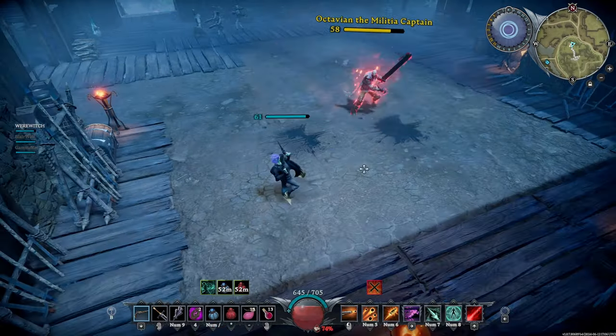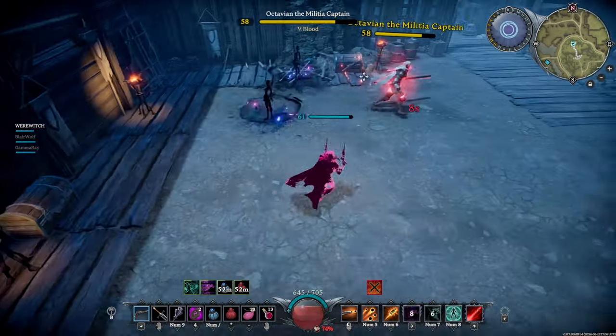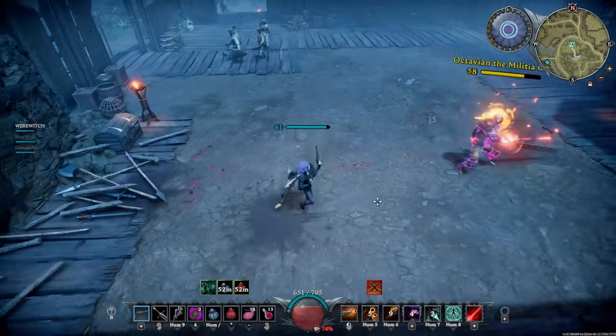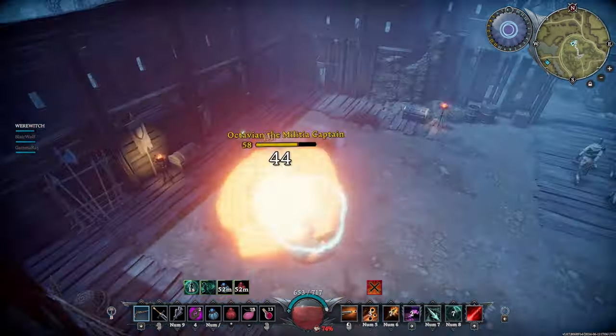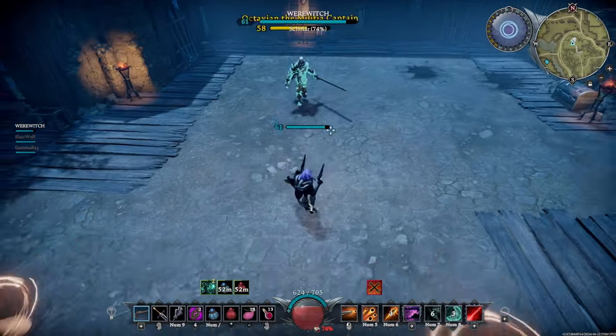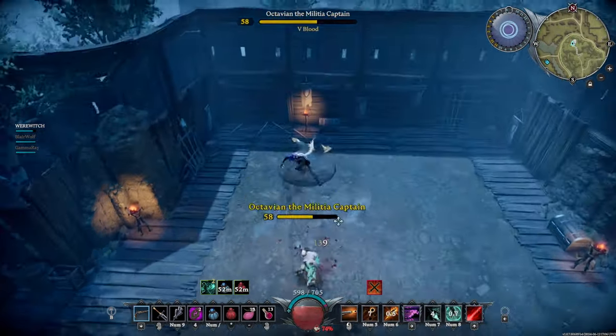Already getting thrown around in the fight. We're going to do our best to dodge him, but I am terrible at Octavian. I don't like him. I feel like he just knocks me around and I do a terrible job against him.